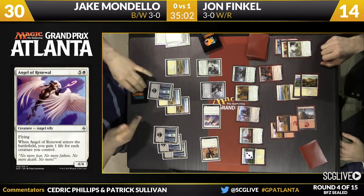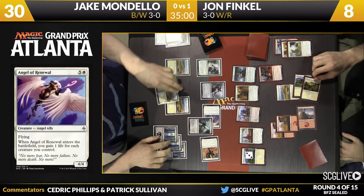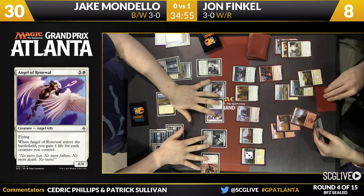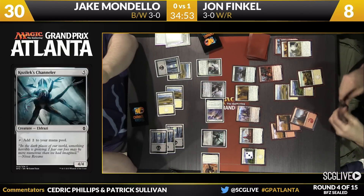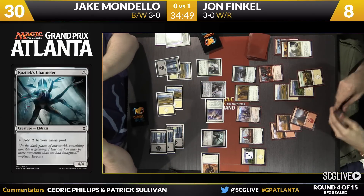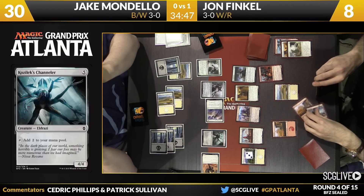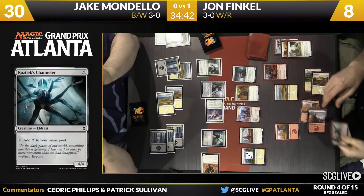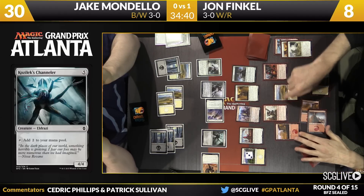Mondello's coming to the red zone with flyers again. He's got a follow-up — it's a Ghostly Chandler. Pass the turn back. You said it right at the top: he's got big creatures, he gains life, he blocks well, and I think he's got more evasion on balance than Finkel does. Finkel has a lot of raw power and a lot of synergy, but if Mondello can get to this stage of the game, even something like Gideon now just doesn't really matter.